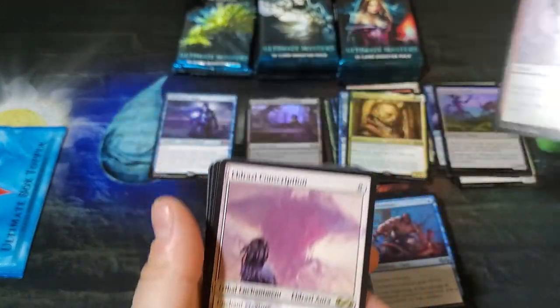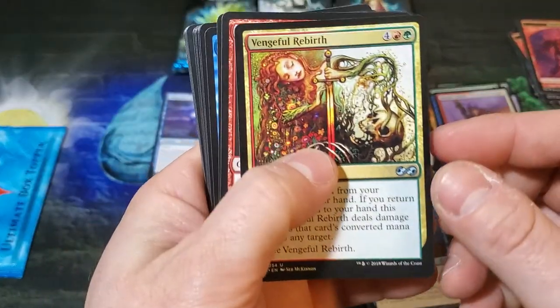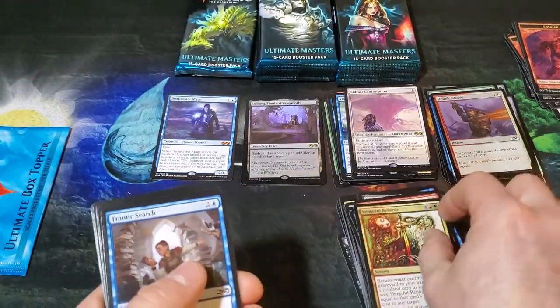Eldrazi Conscription — that is a big dog. Put that in your Killian deck. Vengeful Rebirth, Young Pyromancer, Chainer's Torment — wow, we've seen a lot of Chainer's Torment. That's at least the second or third one now.